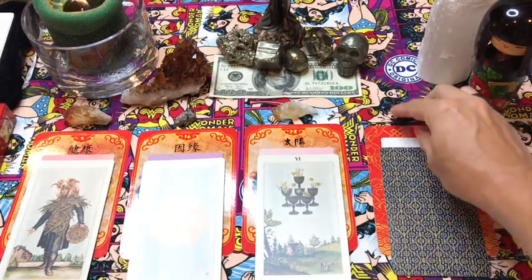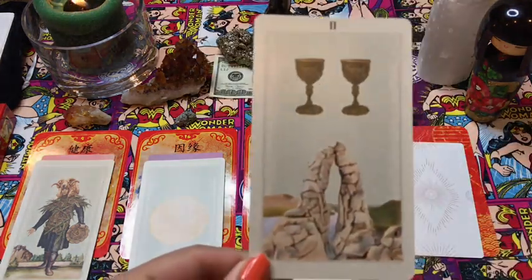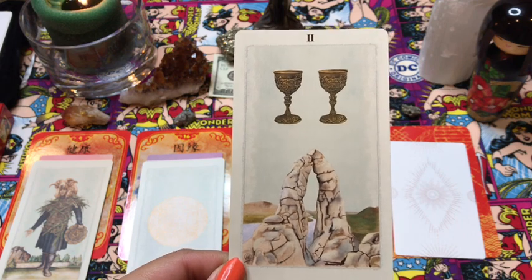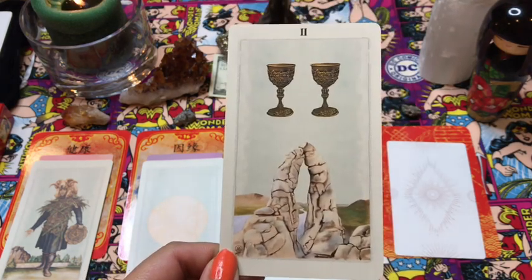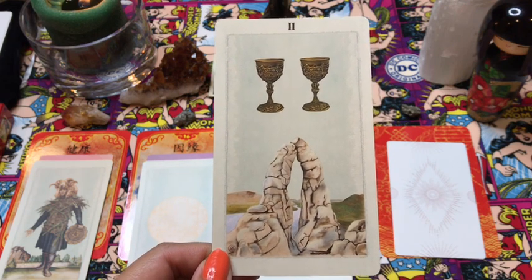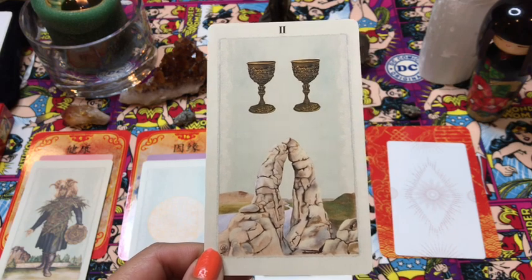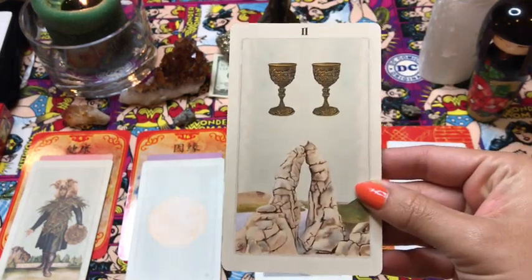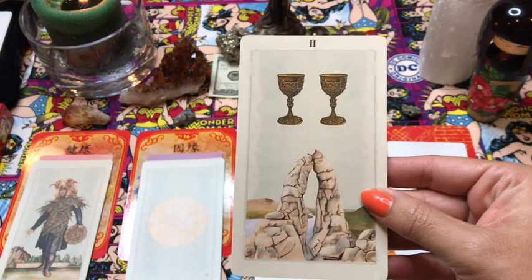Our final pile is pile number four with the little piece of pyrite above it. How can we increase our financial abundance and prosperity? Here we have the two of cups, and it says relationships. I want you to start thinking about what is your emotional connection to money. What do you feel when you think of money? Does it bring you anxiety? Does it feel like something that's just out of reach? It's time to go back and think about where that's coming from. Here we're specifically looking at your relationship to money.